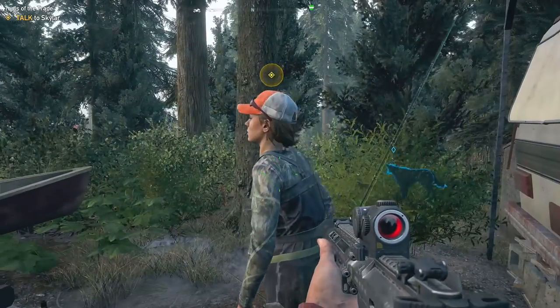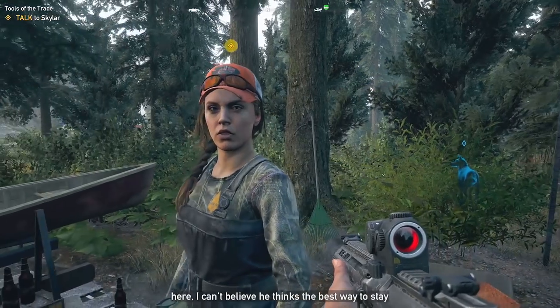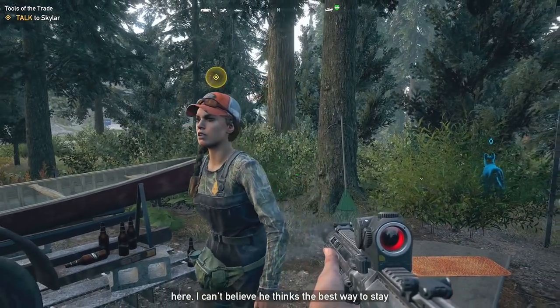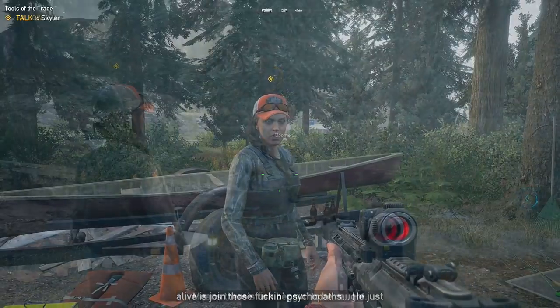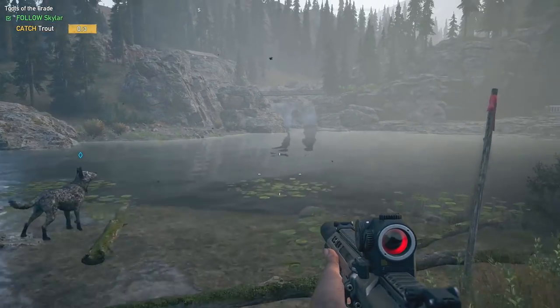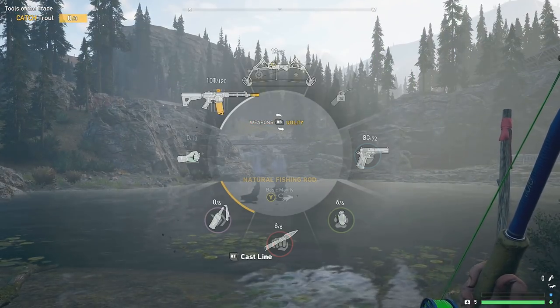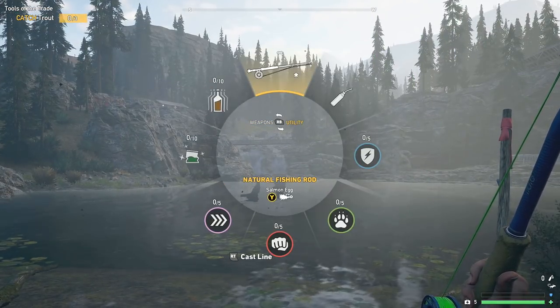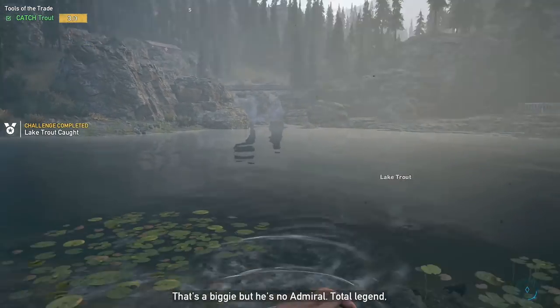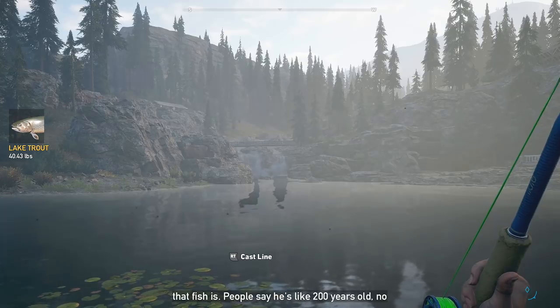she'll begin talking and you will continue the Tools of the Trade side mission by following her down to the lake. At this point, she's going to ask you to catch three trout, which should be pretty easy. But you'll probably want the Fisher King perk, which will allow you to select different flies, and you'll have to make sure you select the trout fly in order to catch these things a little bit more easily.